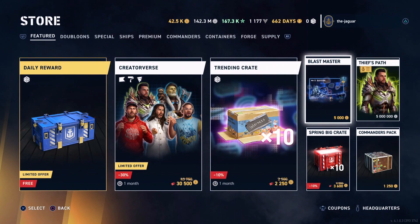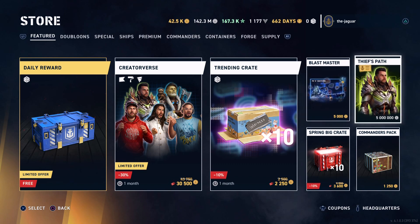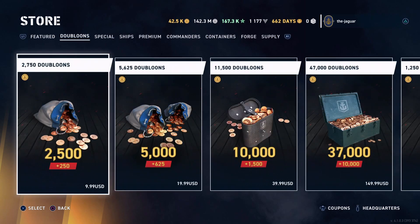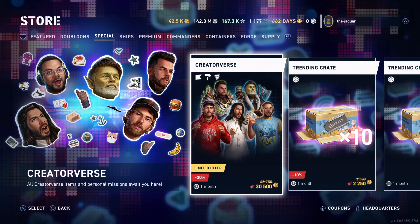If you don't want to buy the whole package and you're just looking for individual skins or the creators themselves, it looks like they are available individually. You do get a bigger bargain buying the whole package, but that is $120.